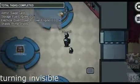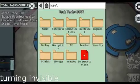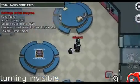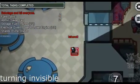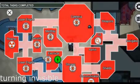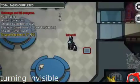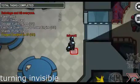First things first, you need to become an imposter. There we go. Then sabotage — let's sabotage that. When the timer reaches one, you vent, and that's supposed to make us invisible.